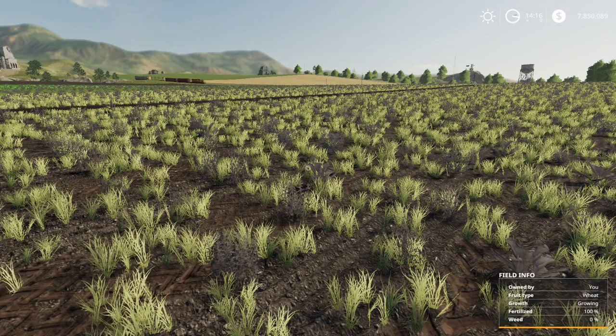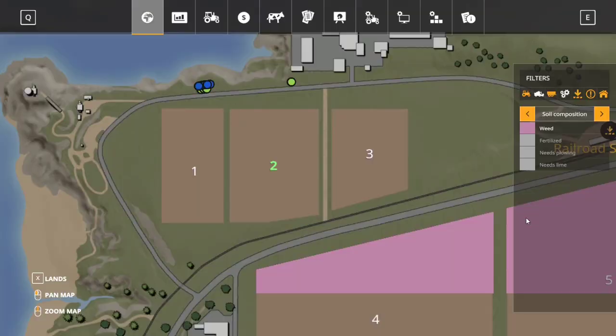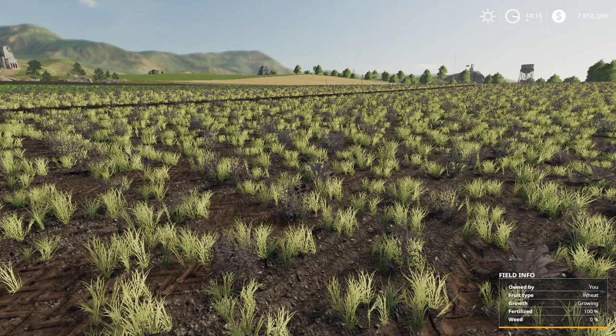Our worker has finished — he sprayed the whole field. The weeds are brown and dead throughout the whole field, so we don't have to worry about them anymore. If you look down at the field info in the bottom right-hand corner, it shows weeds are at zero percent, which is great. If we go into the map with weeds selected, you can see fields four and five have weeds in part of them at least, but our field is now weed free. I don't think we'll have any other issues until we get these guys all ready to harvest. I'll check back if there's anything we need to do or if it's time to harvest.